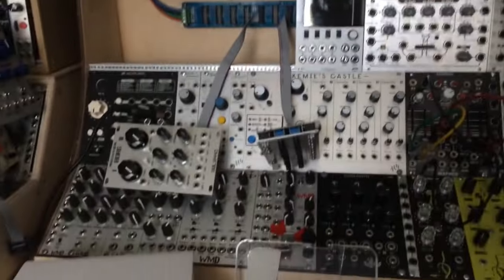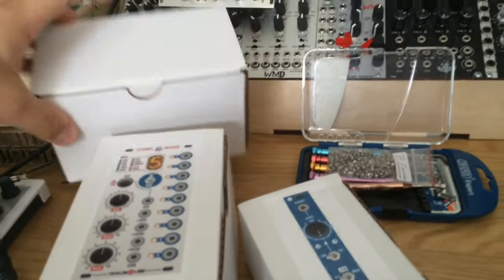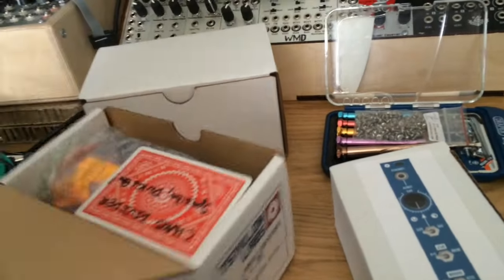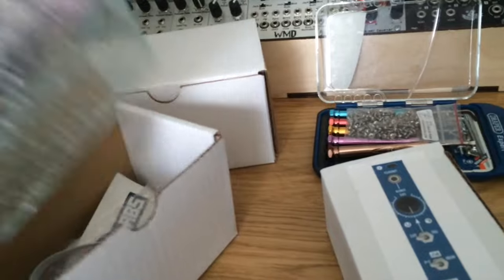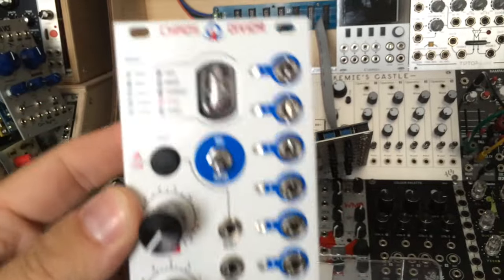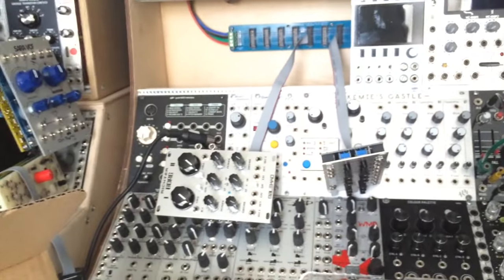So here's some of the Cylon Lab stuff. I'm moving some bits around for videos as usual, and I wanted to show the Cylon Labs chaos divider and sputnik expander and some other goodies in this box. We've got the chaos divider, which looks awesome — that nixie tube display looks great. We'll be checking that out, and as usual I'll have a video coming soon, though what 'soon' actually means I don't really know at this stage.